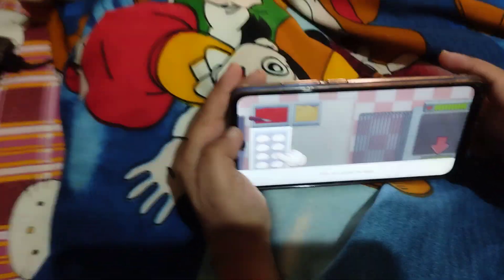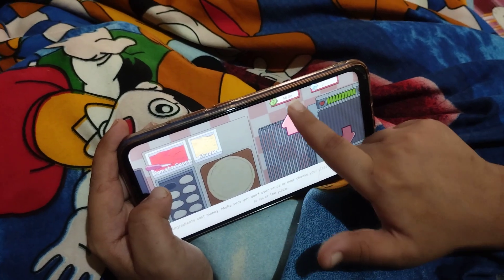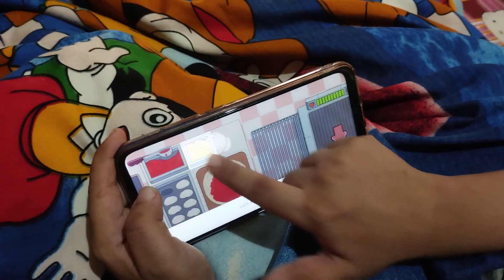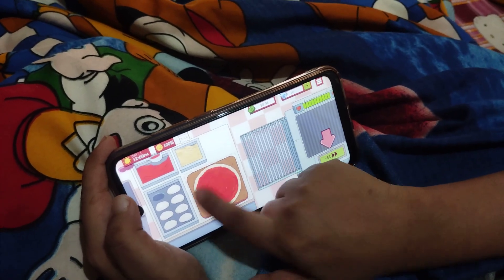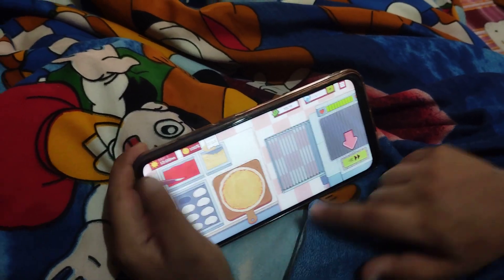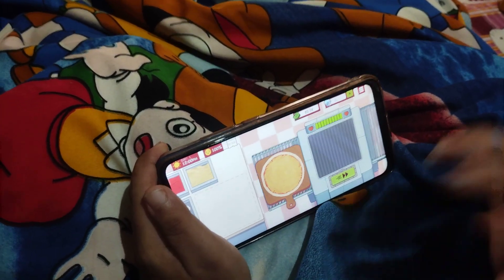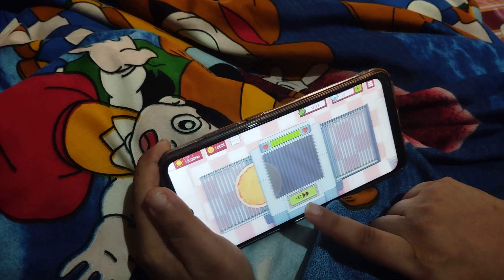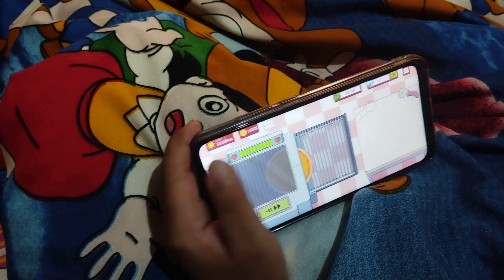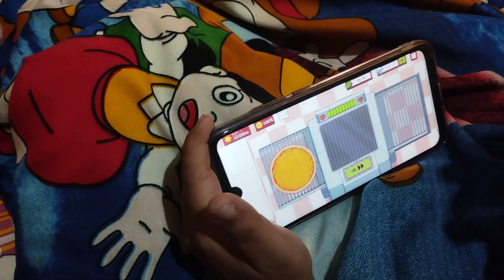So this is the dough. First let's put pizza sauce correctly, and then let's put mozzarella cheese. Now the pizza is getting baked — we will bake it two times to make the crust more crispier. The customer told us to make it six slices.